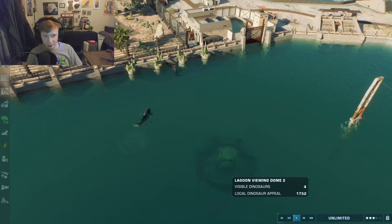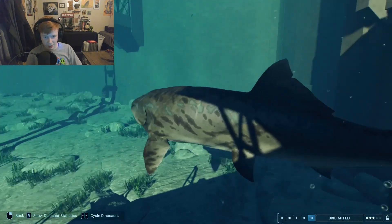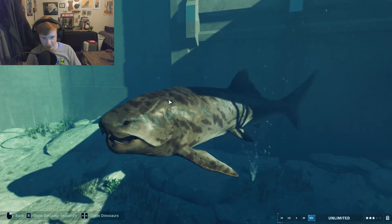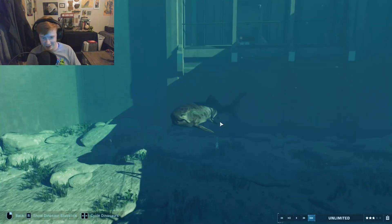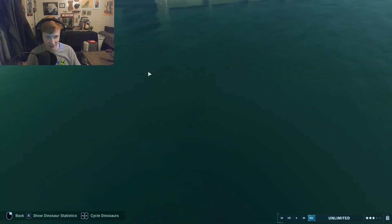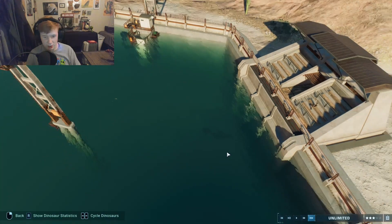Probably the worst bug of them all is that these guys will literally kill themselves. This guy's name is Gazami - a long-lived, very wise old fella. Gazami is about to starve to death. My girlfriend chose the name - it's named after Gazami crabs she finds in Animal Crossing. So Gazami is lining up to do his animation on this shark feeder where he jumps up and eats the shark, but if the shark is dead or gone, Gazami will just sit here and starve himself.